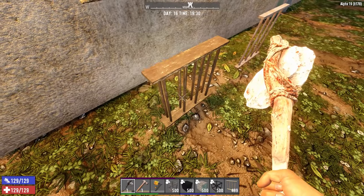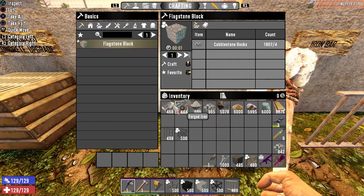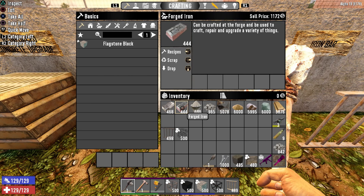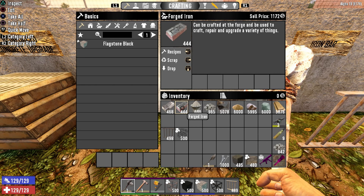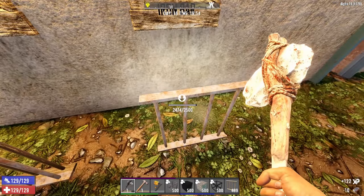If you want to upgrade wood bars to iron bars, you can do that with forged iron — it costs 10 units. The math works out to spending a little more clay but saving about 5 units of iron compared to making iron bars directly from the forge. It's kind of neither here nor there, but if you have extra clay and want to stretch your iron, it's an option. Once upgraded, you've got an iron bar at 2500 durability — the same as a forge-made iron bar.